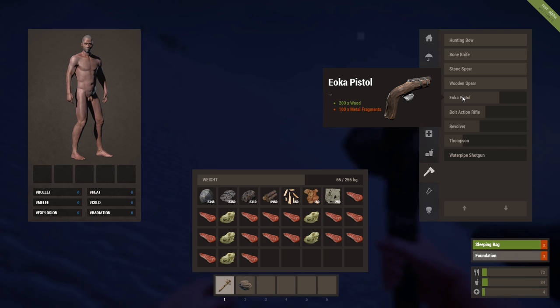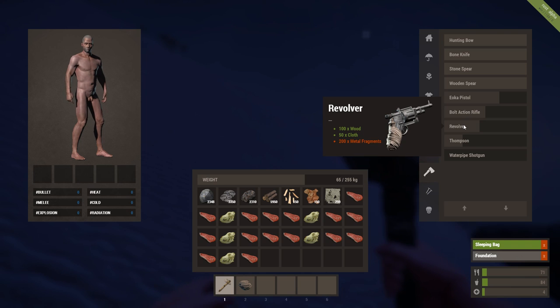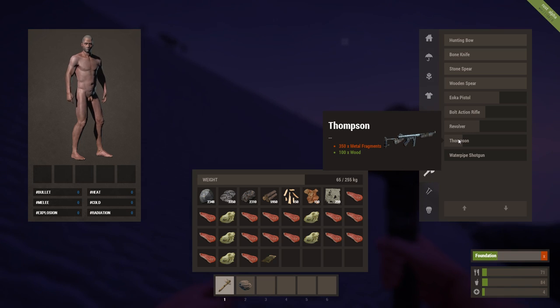Stone spear. That's a new pistol — we've never seen that in Legacy Rust. Just a pistol — look at it, it looks like just a tree branch with everything strapped on it. I mean, this stuff looks like guns that were just makeshift, made out of the resources available. Same thing with the armor. There's your Thompson gun — 100 wood, 350 metal fragments. That's a lot of metal fragments. And a water pipe shotgun. How cool.